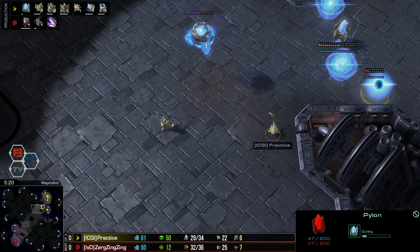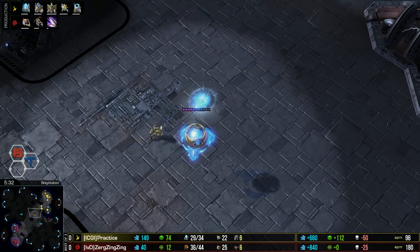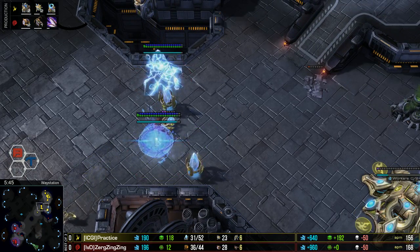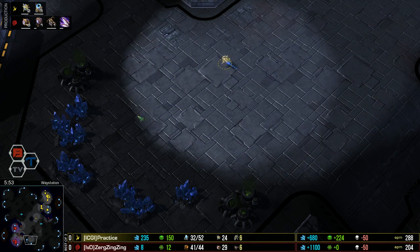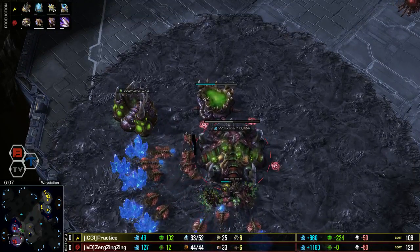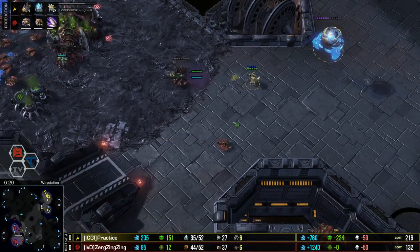Practice recognizes the awkward gap in his wall and starts moving out across the map. He's got one gateway with two more on the way. Three gates of aggression is fine for knocking down a third base, but to really hurt somebody on two bases you need more like four gates - three is fine for pressure but doesn't really stop anything. Curiously, he's coming over to kill a third, but ZergZingZing hasn't actually taken a third - he's just been droning up at home. ZergZingZing did pull off gas after taking metabolic boost.